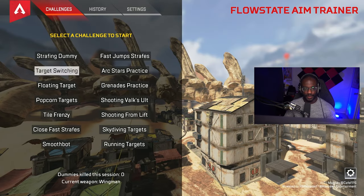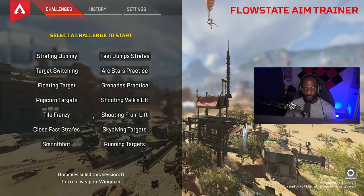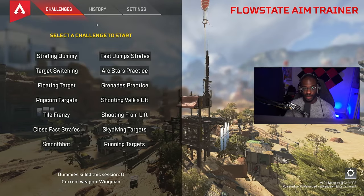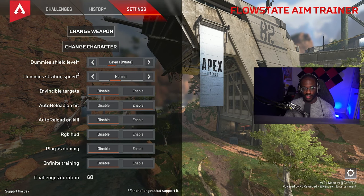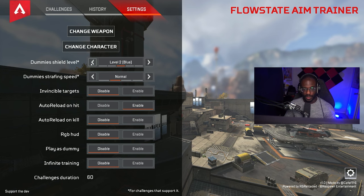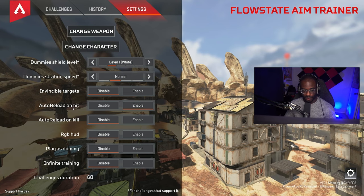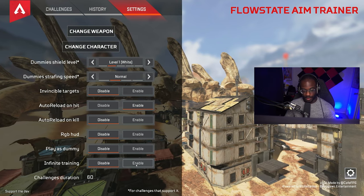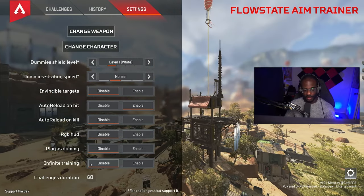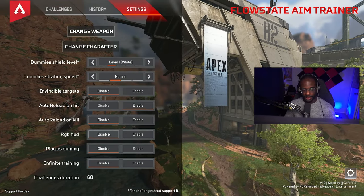After the map loads, you'll see all of your training scenarios — there are about 14 different scenarios, not all great but many are good. In the settings you can change what your dummies do: armor from none all the way up to red, strafe speed, make targets invincible, and disable the timer. I usually leave the timer on since I'm used to Kovaak's.